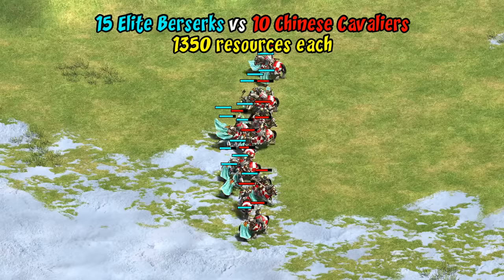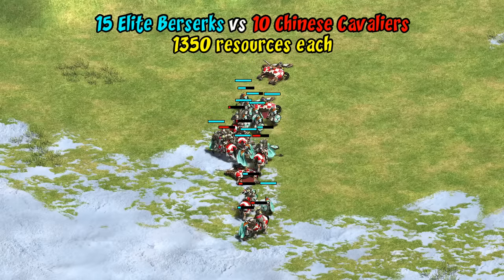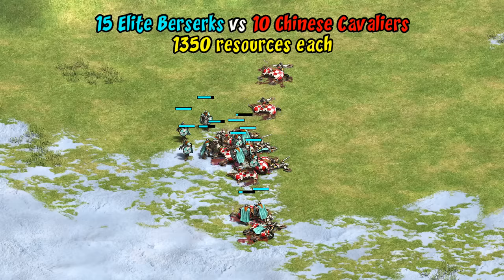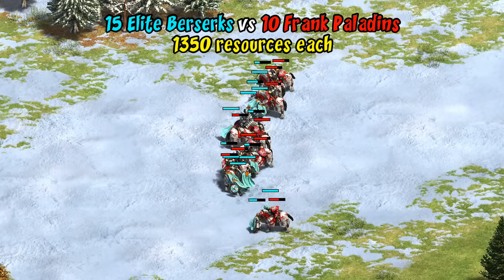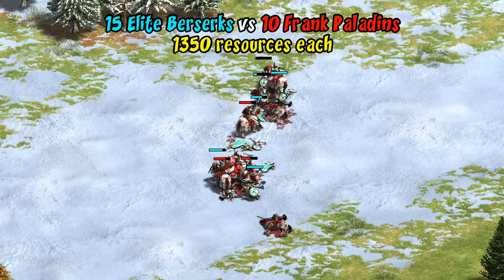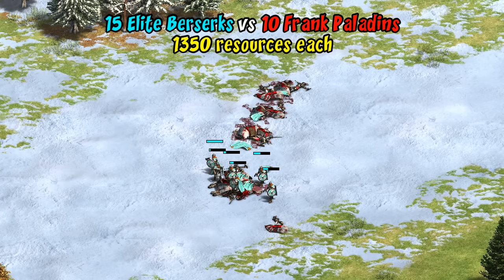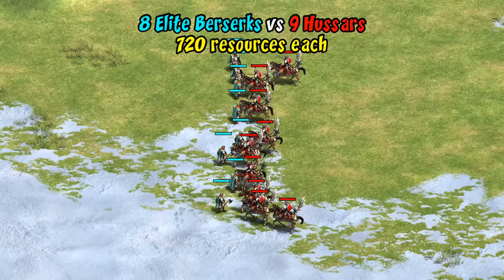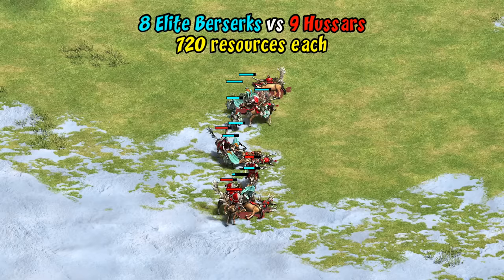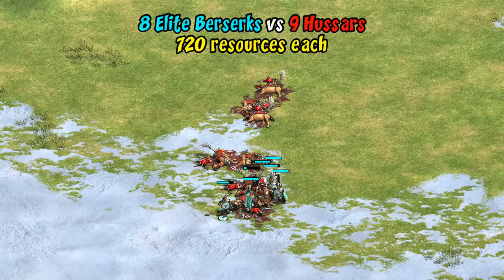Something easy to underestimate about the elite berserk is how good they are against cavalry. Cavaliers are a much more expensive unit, but testing it out the cavaliers just melt away with berserks ending up with around half their army left with equal resources. Even against Frank paladins — while they don't win with equal numbers — with balanced resources berserks come out on top assuming you're keeping up with upgrades. I don't think it's overstating things to say berserks can hold their own against even top tier heavy cavalry. With eight elite berserks against nine hussar, only one berserk goes down.